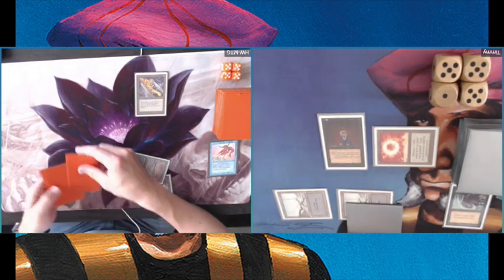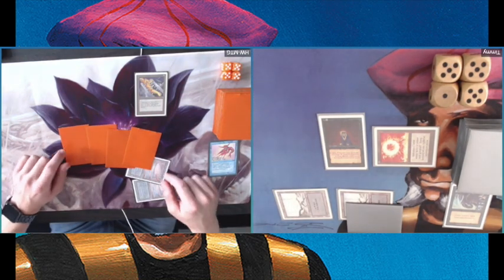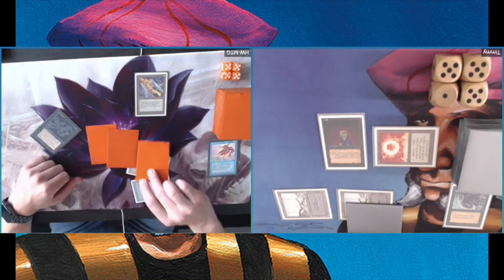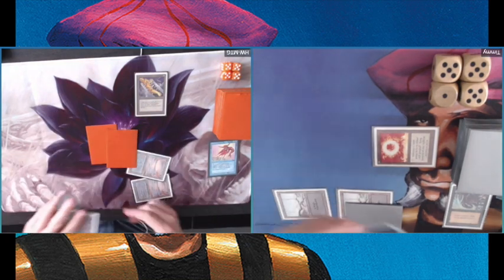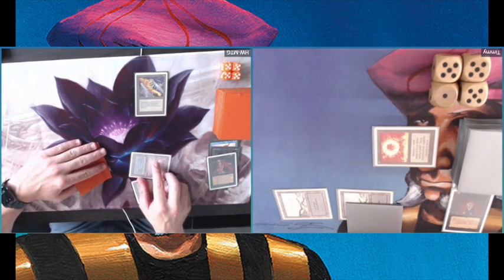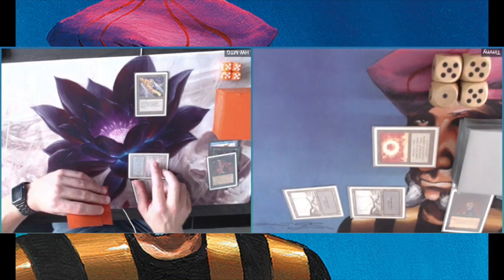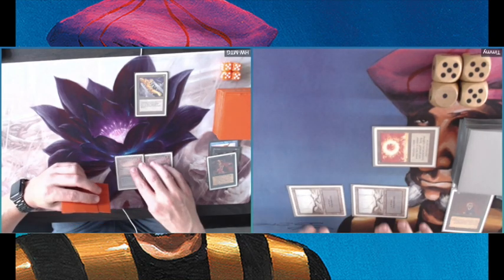And this is brutal — playing a Mind Twist here for two. And taking out... look at that: losing an Abyss and losing a Demonic Tutor. That Demonic Tutor is very important. Remember, I still have that Hypnotic Spectre in my hand to cast next turn. So I'm passing turn here.